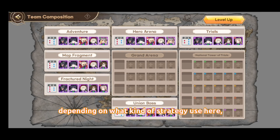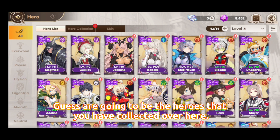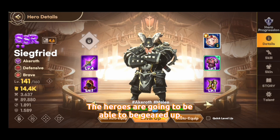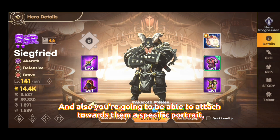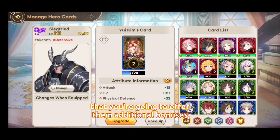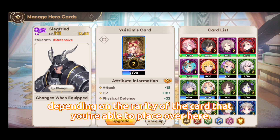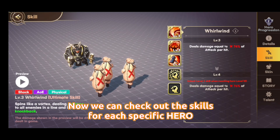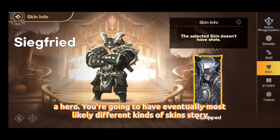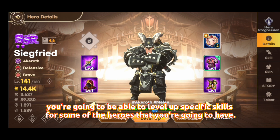In team composition you can level up and upgrade Balance Blitz depending on your strategy and the heroes you get. In the Hero option you'll see the heroes you've collected. Heroes can be geared up and you can attach a specific portrait card to them, which offers additional bonuses — attack, HP, physical defense — depending on the variety of card. You can also check out skills, skins, story, and the talent option for each hero.